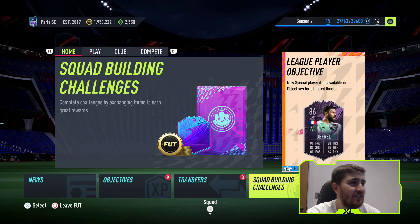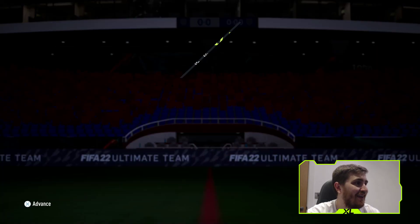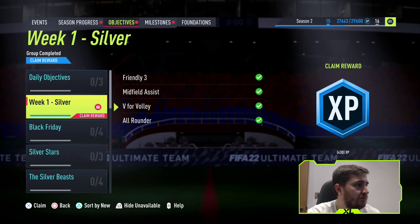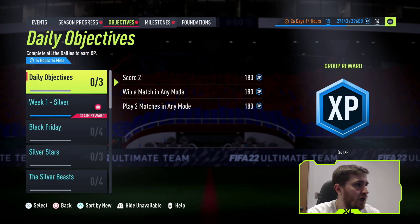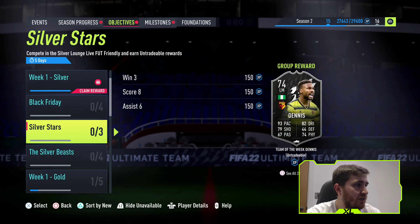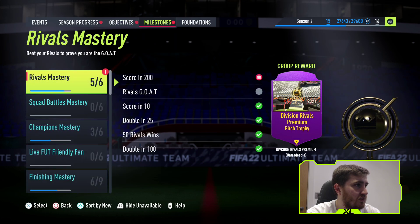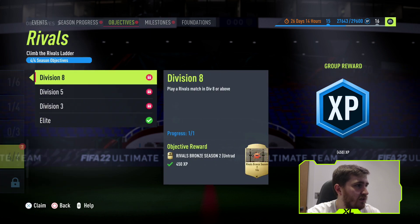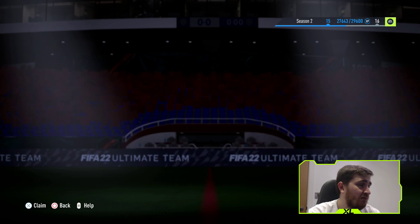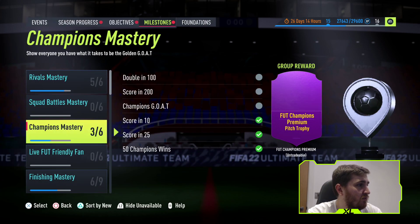The main part of the promo is going to be the signature signings that EA announced. Let me see if there's anything in the objectives. There's Black Friday things — premium gold players if you do that, not too exciting really. We've got an untradable ultimate pack here. Didn't realise I still had that. Let's open that and see if we get one of these signature signings in there — maybe that's one way we can reveal one of them.